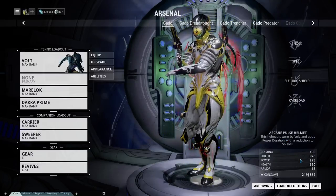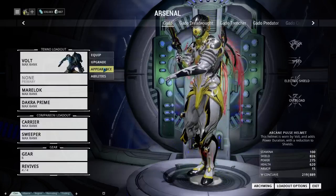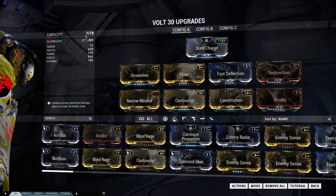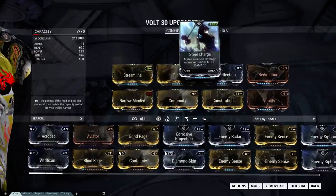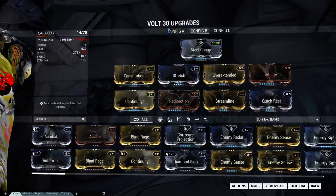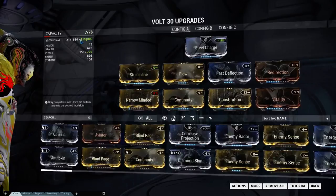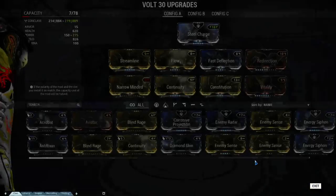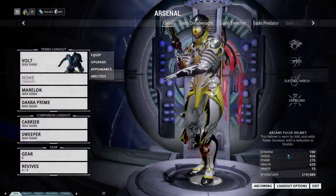You also have a quick breakdown of your stats — these include all of your mods. To get into those, I'm going to go into upgrade to show you that you have your capacity and those same stats right there. All of these mods will affect those stats. I also want to note that this has a golden potato — a reactor — installed, and it does not have any Forma put into it. Forma is used to polarize something, meaning change the polarity of a mod slot.